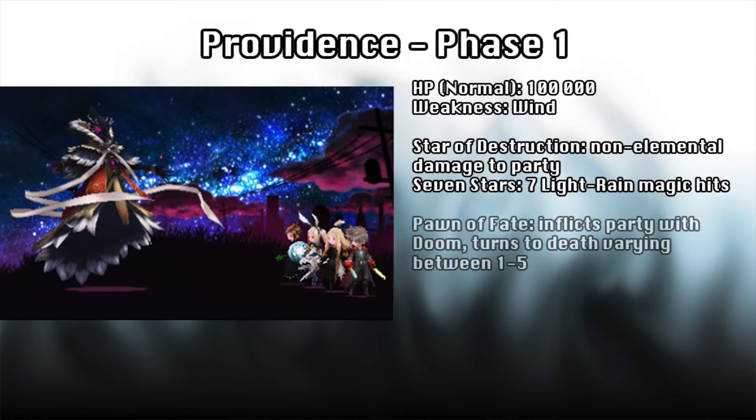Pawn of Fate is where that management really starts kicking in. Providence will inflict your entire team with Doom, a status ailment that cannot be cured and will kill a party member when the timer above their head reaches zero, going down one each turn. The timers will be different above everyone, so use this to your advantage to figure out who will be down next and who can get them back up.